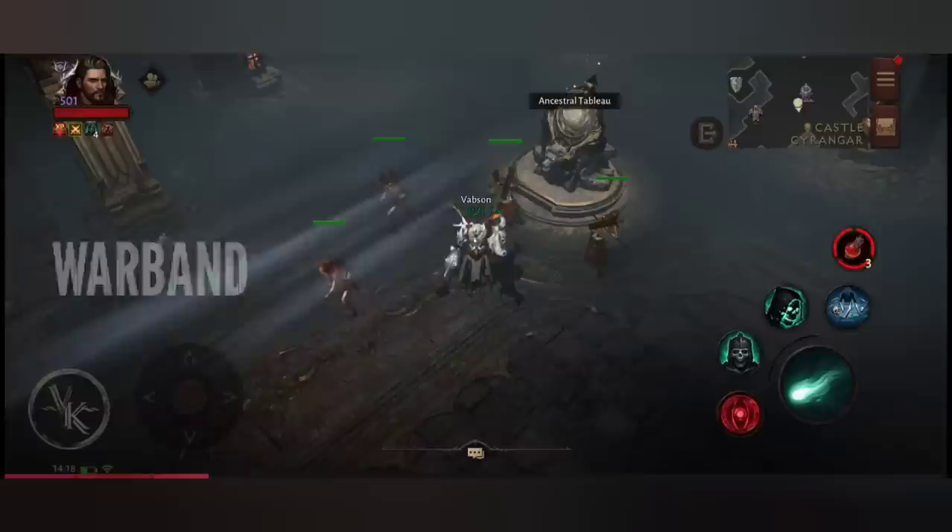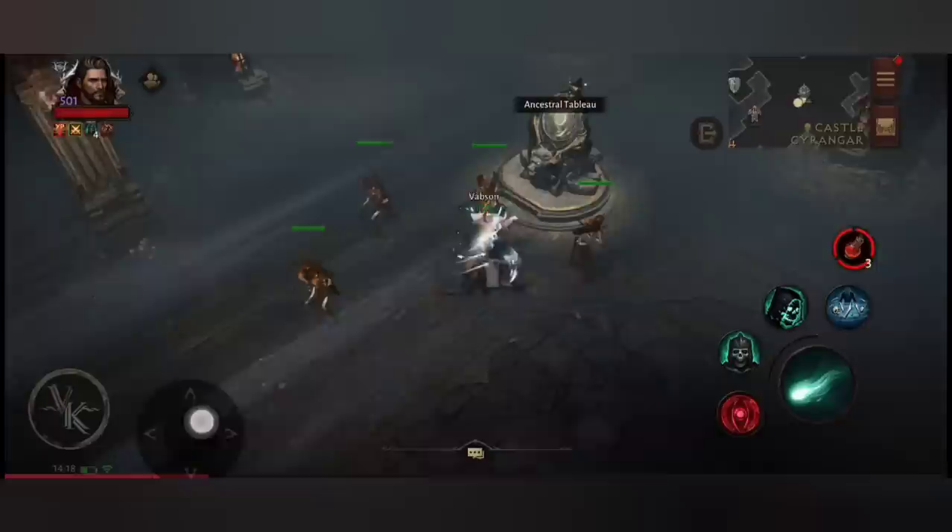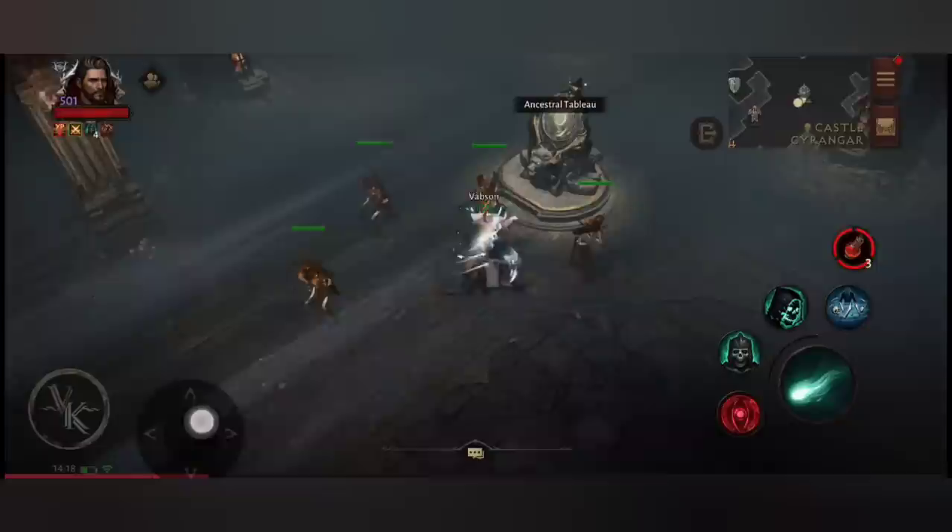To not fall behind with the combat rating and to be able to buy an eternal crest, remember to do raids twice a week with your team. This is enough to reach almost 1,000 Warband points, and anything over 1,000 is no longer time-efficient. It's worth considering whether you have enough time for that or not.